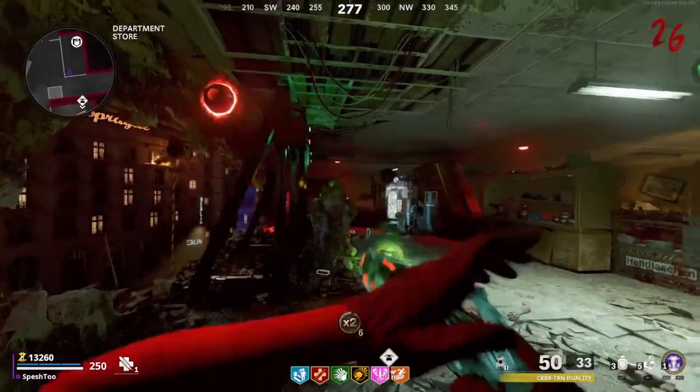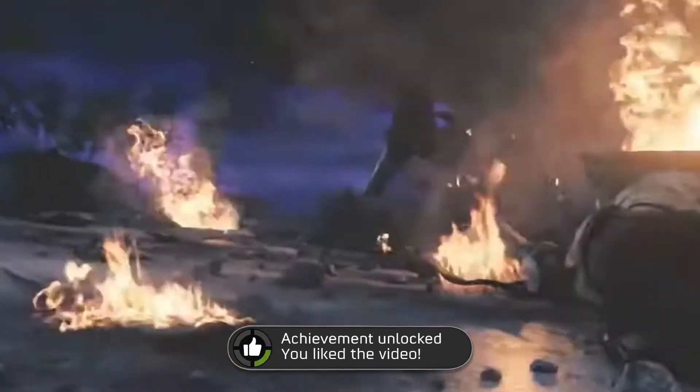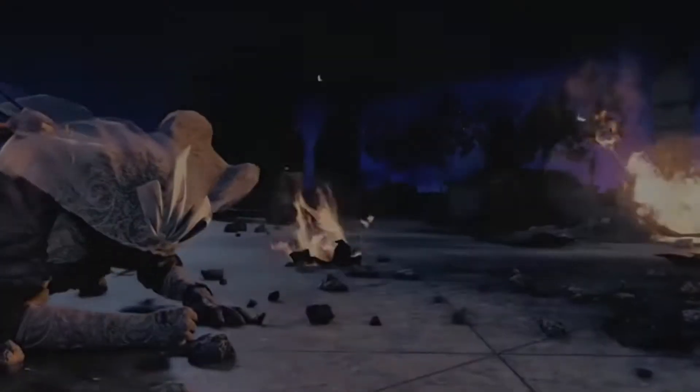Coming in at our very last spot, and honestly I think this is probably for everybody, is Operation Excision — the second Outbreak Easter egg, in between the first Outbreak Easter egg and Mauer Der Toten. The Easter egg itself honestly wasn't even that fun to complete, and the ending was just kind of like... it was pretty wild to think that maybe Raptor 1 was dead, but nonetheless it was pretty lame how that whole Easter egg took place.